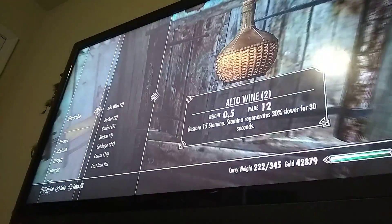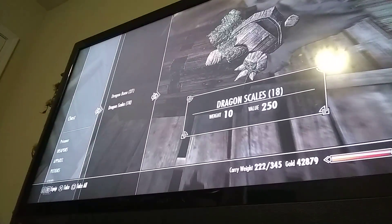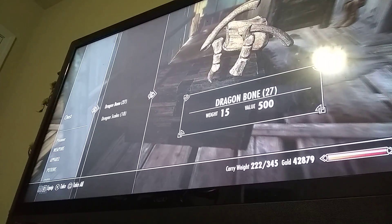Now, if you actually get Ysolda, you will get this nice little mini hut. The stuff in here is mostly mine — this is what I store. I'll store dragon bones and scales because I've been killing a lot of dragons. I've killed like four or five total.